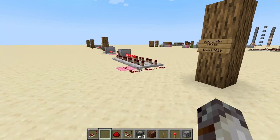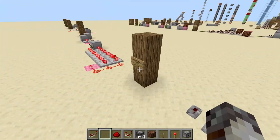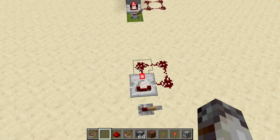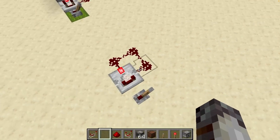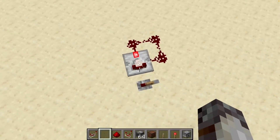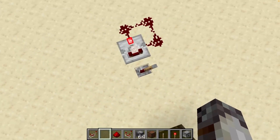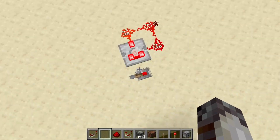Two years after the repeater was introduced, we received the comparator, which allowed us to make an even slimmer redstone clock design. When we turn on this lever, a signal strength of 15 goes through the comparator. That signal strength travels through this redstone dust going 15, 14, 13. A signal strength of 13 is then inputted to the side of this comparator. Because the comparator is set to subtract mode, it subtracts 15 from 13, outputting 2. That signal strength of 2 is not able to reach the side of the comparator, allowing the signal strength of 15 to be outputted again, and that repeats itself over and over super fast.